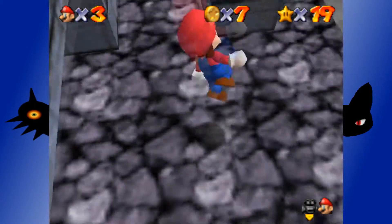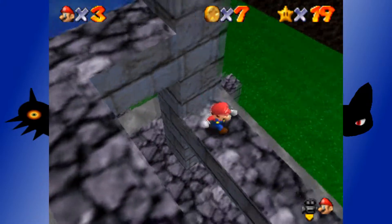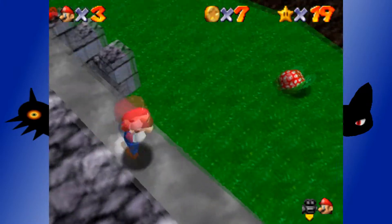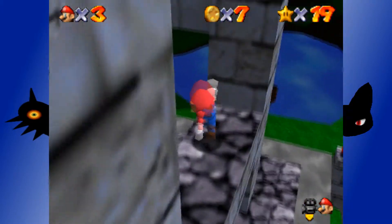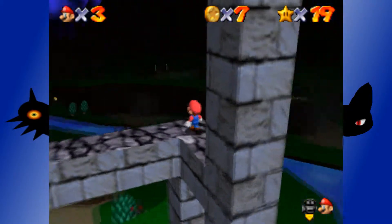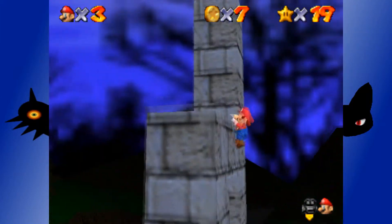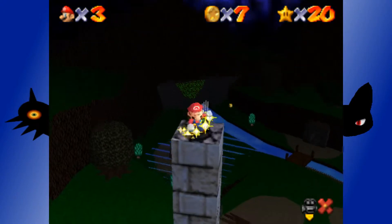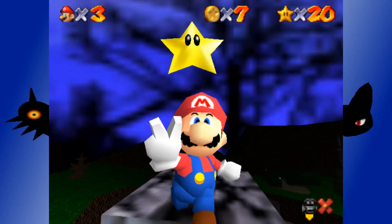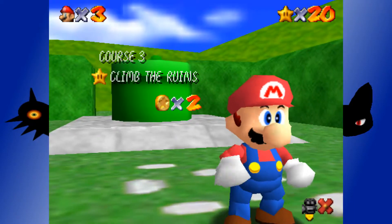Oh, look at that, I fell. That's not too bad though. Camera, work with me. Don't fall off, Mario — that's not what you're allowed to do. We've been over this — well, actually we haven't, but now we're going over it. Don't fall off. But hey, look — star! That's 20.